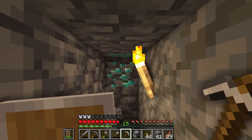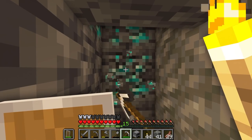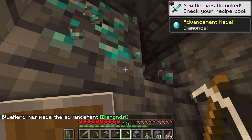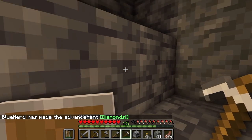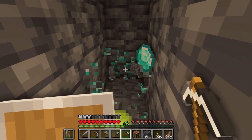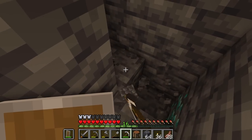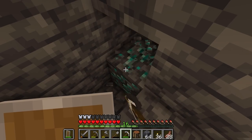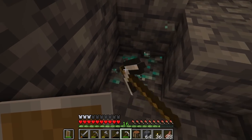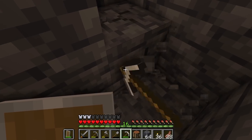And finally we have got our first diamonds! Let's hope it's a good vein — looks like it's five, five diamonds, that's not bad. We got some more over here — one, two, can we find some more behind here? There we go, four — oh, five! So ten diamonds total. At the end of the day, ten diamonds is better than no diamonds.